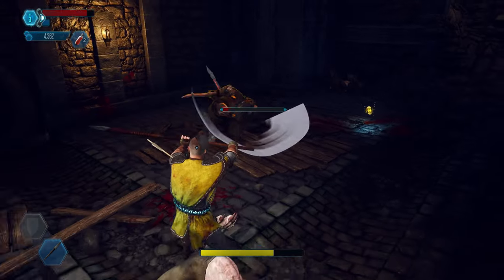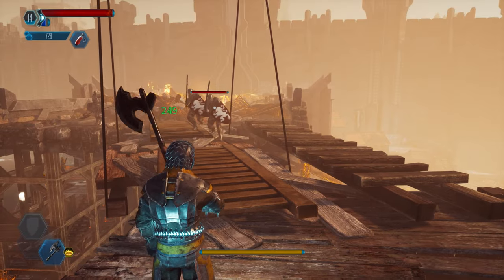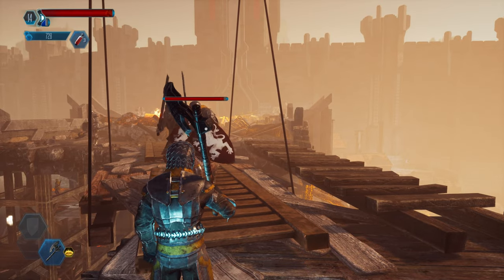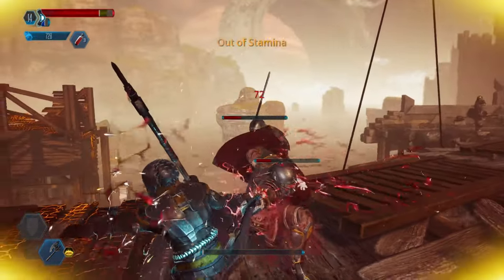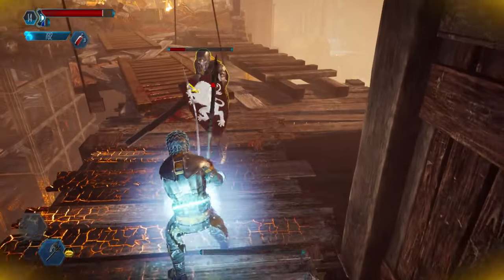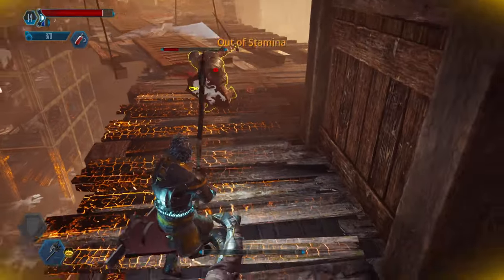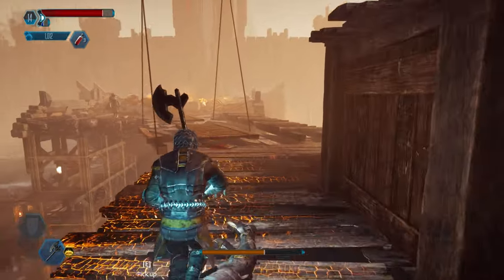Two-handed weapons are simply much stronger and usually faster than one-handed weapons because you're holding them with both hands, and you already have the big disadvantage of not having a shield or any supporting item to help you in the fight. So I built it so that you can go much, much faster and attack much more.